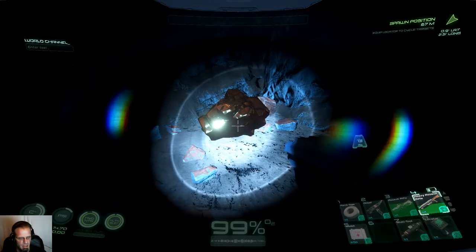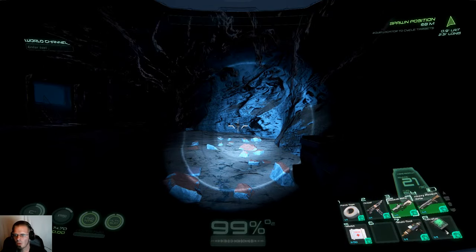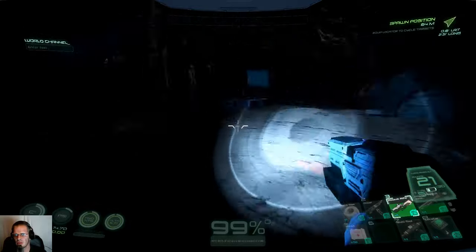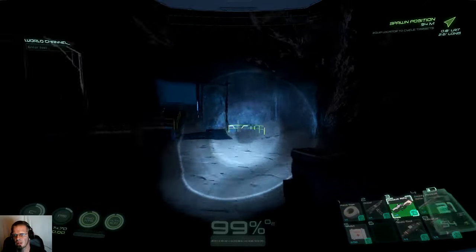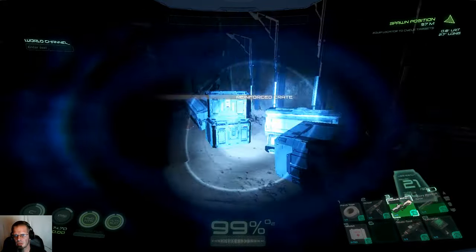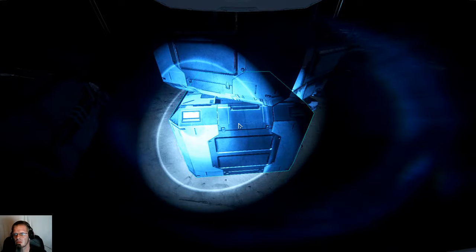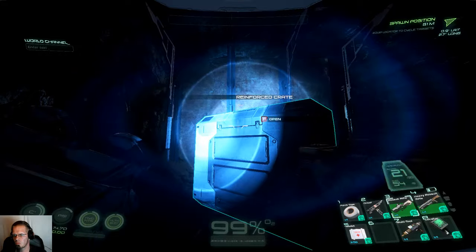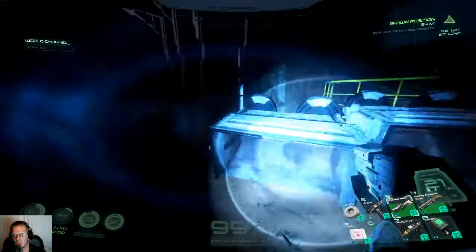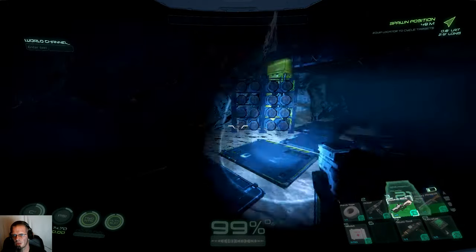I wonder if this key card is for the other mine, which probably has copper. I have not found that mine yet, but once I found this one I was pretty happy. That's weird that we get the key card here. Almost looks like that should be something — got any goodies in here? Nothing, nothing. Kind of surprised that's all there is to it.